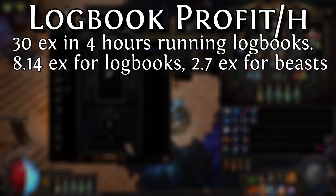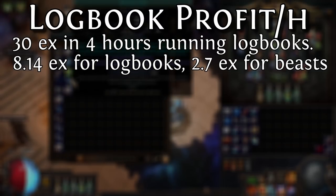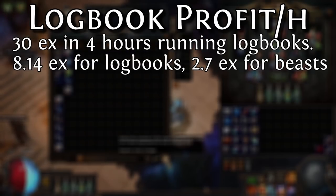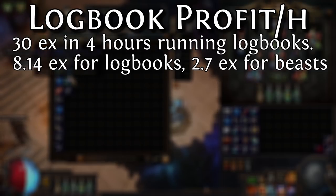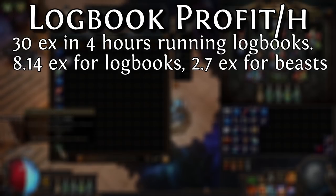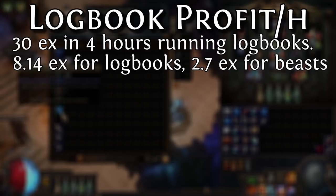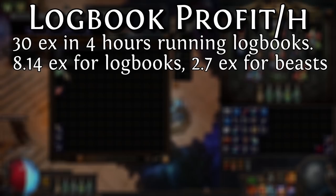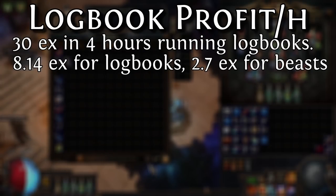Just as a quick reminder: I estimated the value of the logbook loot was around 30 exalts. It took me roughly four hours to run the 36 logbooks, and I got what I would consider to be pretty average drops. So let's say I got 30 exalts in value, which counted the 173 burial medallions and 113 exotic coinage. That took me four hours. There was an original cost of 8.14 exalts for the logbooks and 2.7 exalts for the split beasts to split the Medved book and the Sun logbooks. Which means if we just look at the loot from the logbooks, it was originally 30 minus 8.14 plus 2.7, so 19.6 exalts.